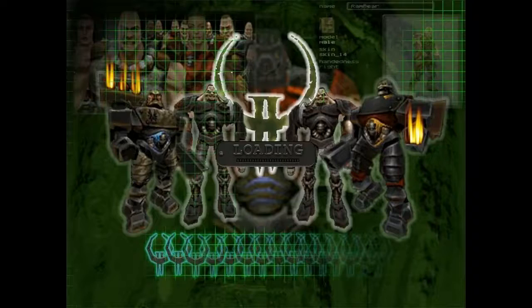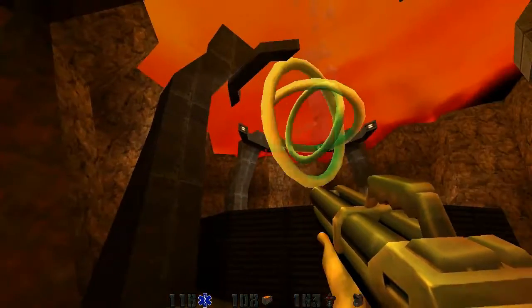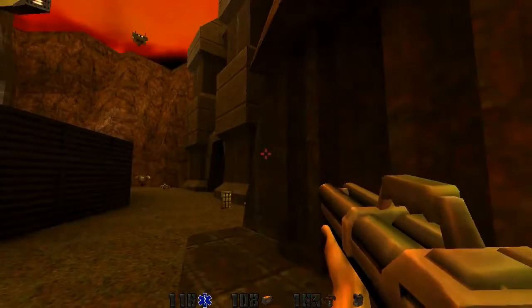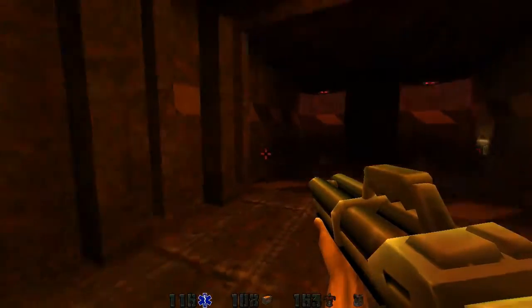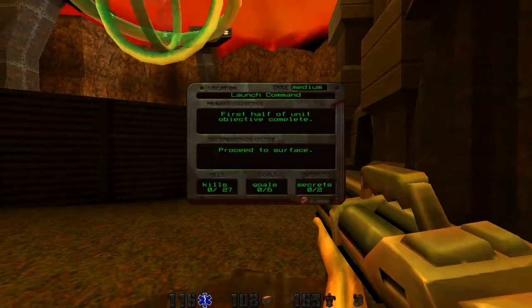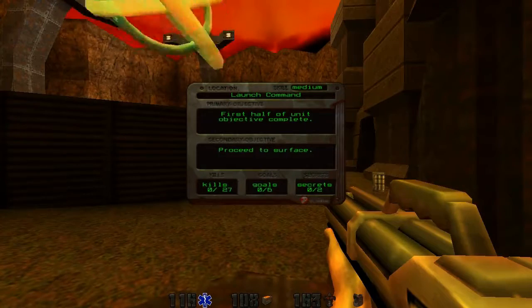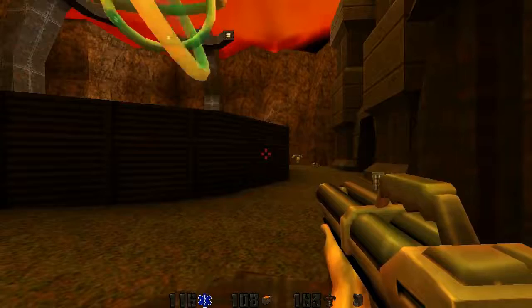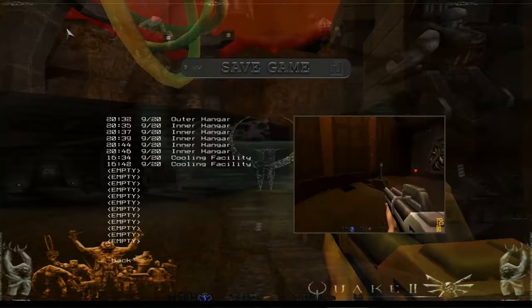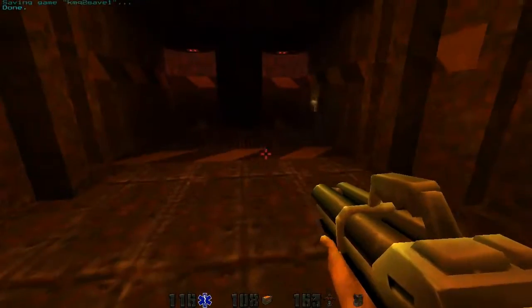And this looks like the surface. What is that? What is this? So what are we doing? First half of the unit objective complete — proceed to surface. Okay, game save. It's a really big unit.